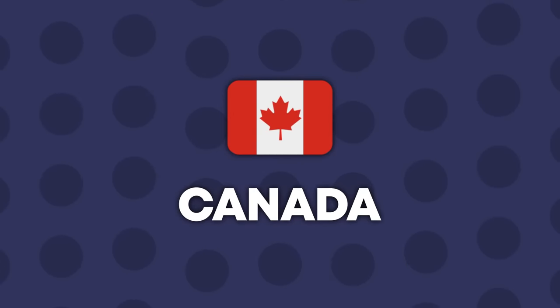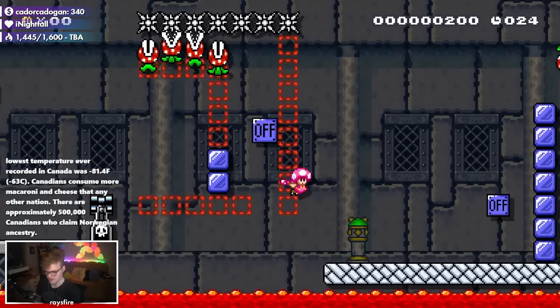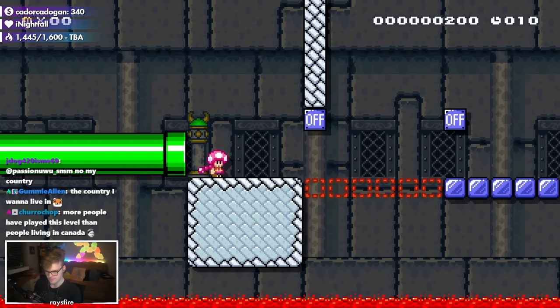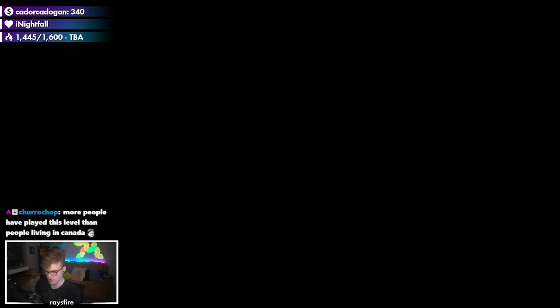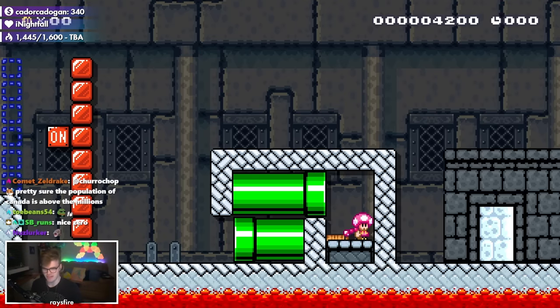Canada is up next with a very hard speedrun level. We get a zero-zero-zero on the clock and still get the clear — one shot Johnson out here. Pretty fun little level, a bit of a hold-right situation where you just had to commit.